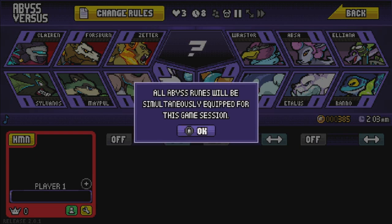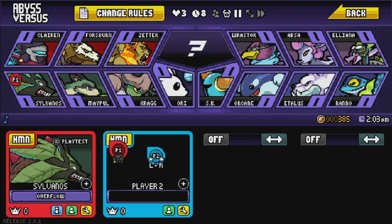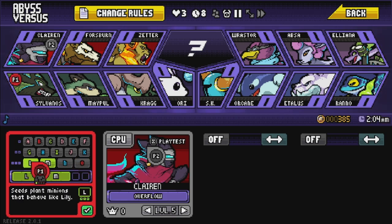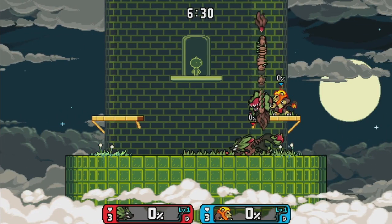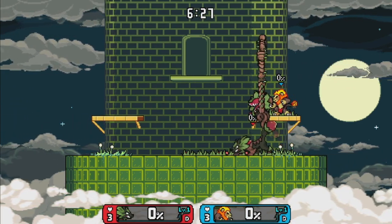After that, you're going to pick Sylvanos. I'd also like to say that this does work on PC and Switch, but while I discovered it, I was on the Switch. The L rune makes it to where Sylvanos' plant becomes a minion, and the M rune makes it to where you can spawn unlimited plants. But the thing is, if you don't enter the Konami code, the plant minion will not spit up seeds like he needs to to activate this glitch.